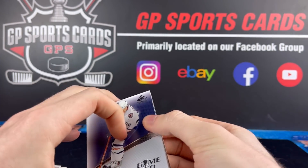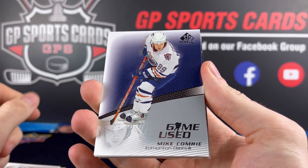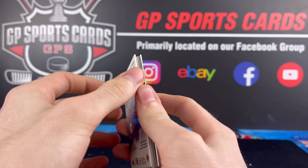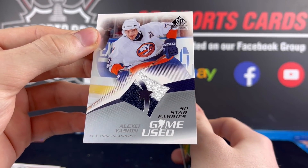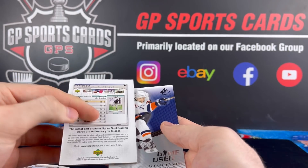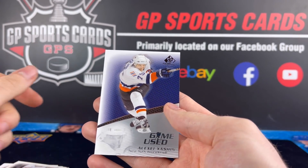Our final pack — Mike Comrie is our base, and our final memorabilia is going to be Alexei Yashin on the two-color jersey, to finish off the box. We got the decoy and base on the back.